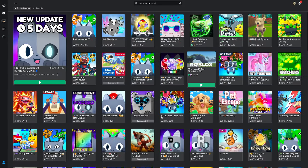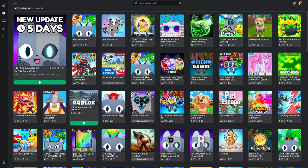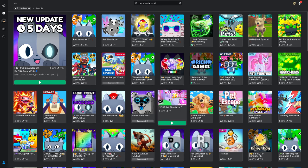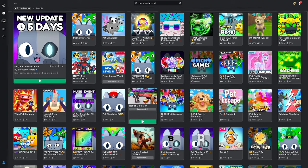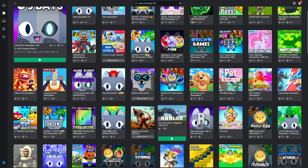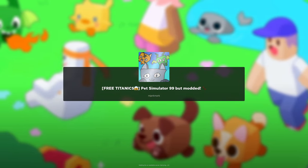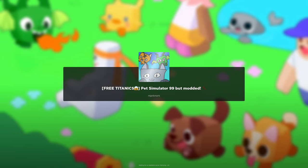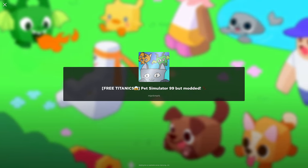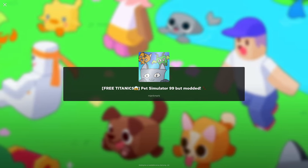All right, we're back and looking for more. We got some that aren't really Pet Simulator — this one's modded, that one's C, that one's pet simulator. And we got another one: 'Pet Simulator 99 Free Titanics.' I want free titanics, so let's check this out. It's got a 67 rating. I'll probably do one more game after this.